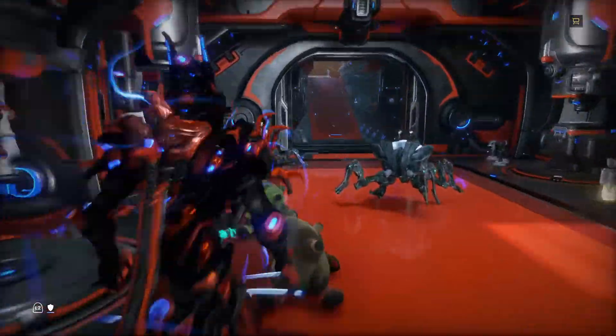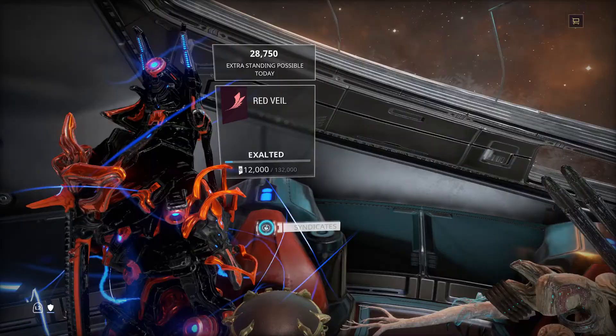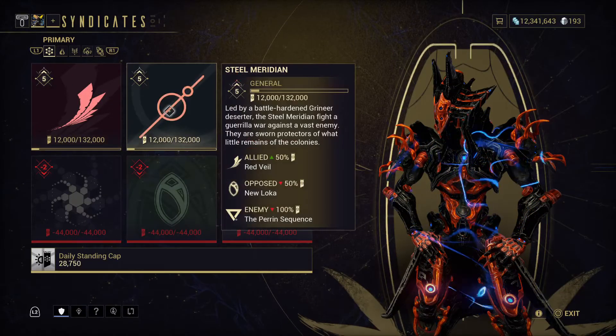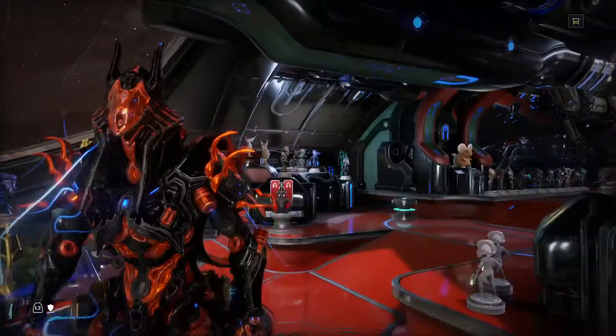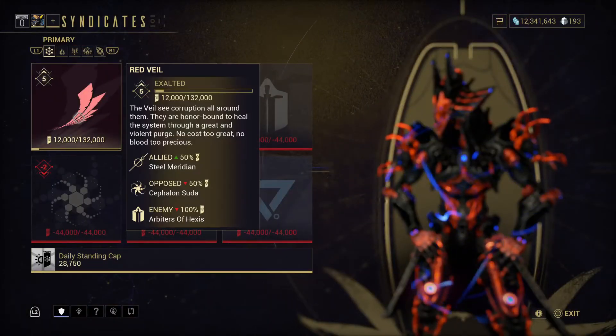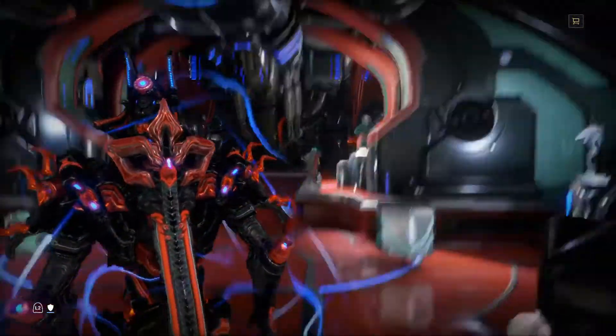Now I didn't go and farm for these relics — I did a much easier method. I spent all the standing I had with these two syndicates just to get those. I got them all from Steel Meridian; the Red Veil gave me nothing in terms of the new prime parts.